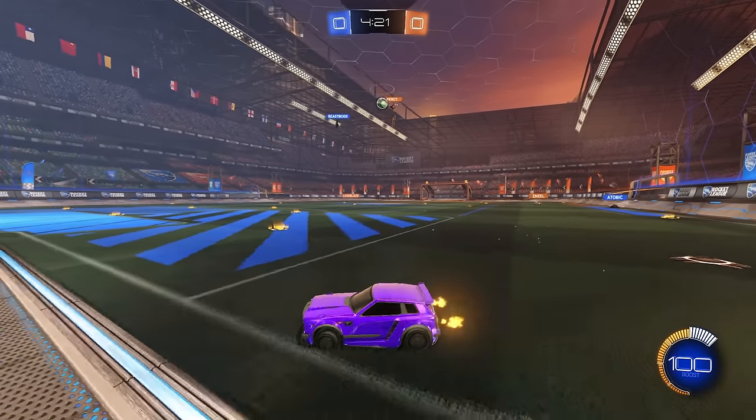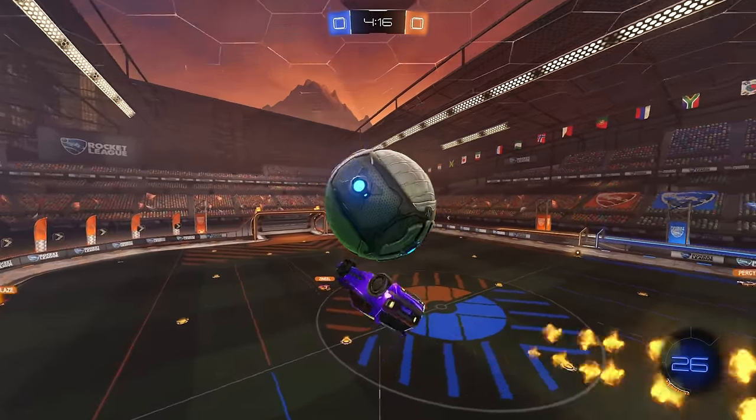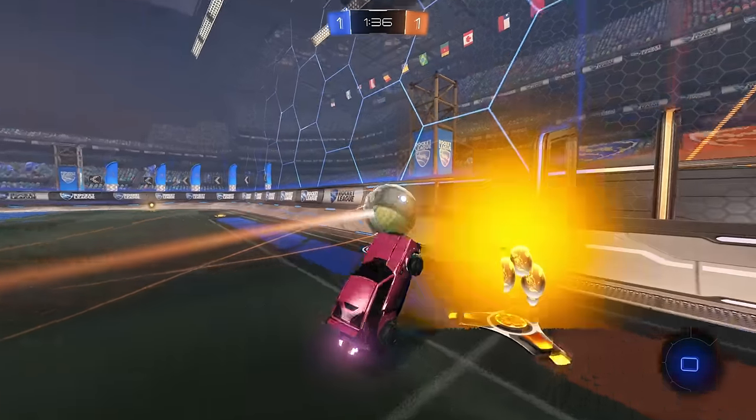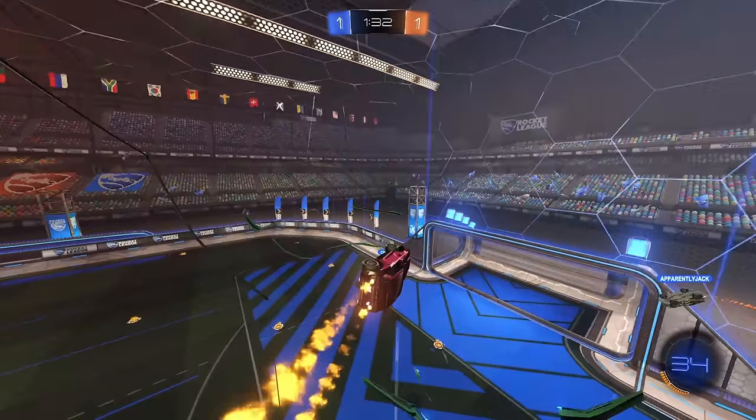On this play he comes off the backboard and slips back underneath the ball so he can push it forward to set up his teammate with an aerial bump. Here's another aerial bump, this time coming off the sidewall and using his dodge to play the ball into the middle whilst he moves ahead to clear the way for Atomic.